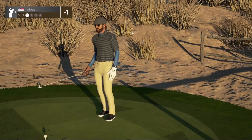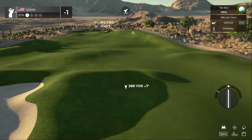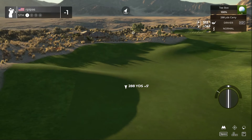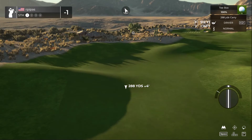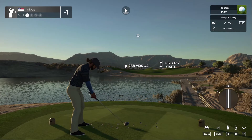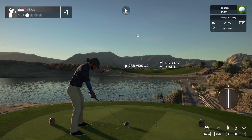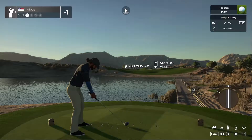On the fifth hole — a long par four. Is this a double fairway? I like the double fairway. 512 yards downhill on the second shot. Looks like we'll hit the mound and run off to the right. Going to tee this one off. I like the dock or walkway here — it looks pretty neat.